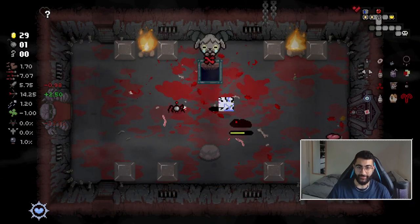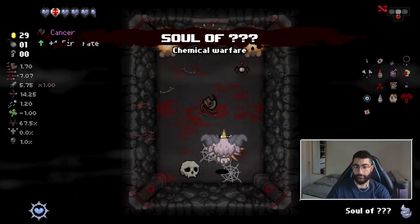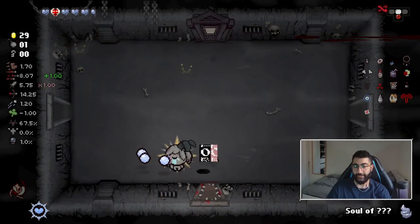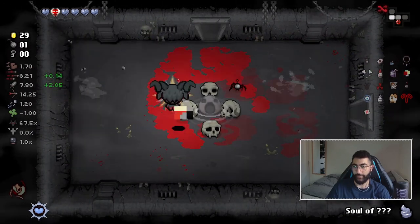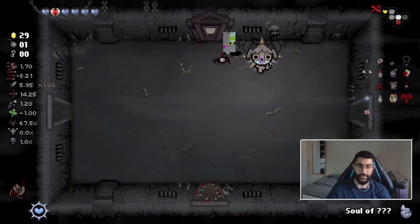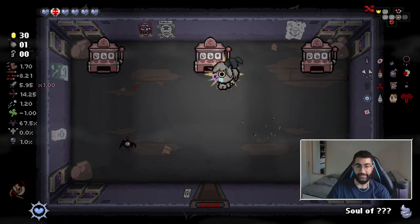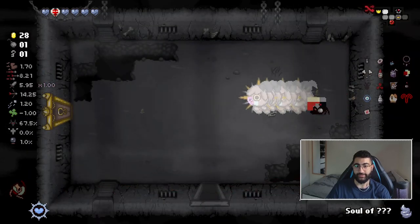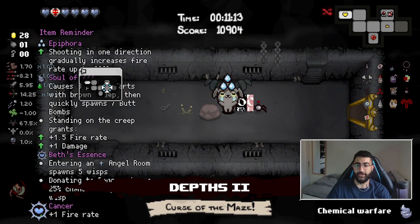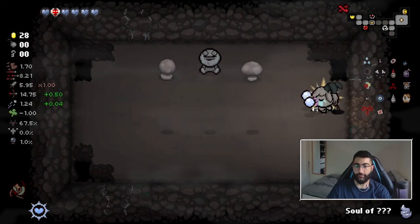This is a cool sprite by the way. We get a shitty item next floor - good to know. Oh, Cancer - that is massive! 80 right casual and we don't have many regular tear ups, only one. I feel like the entire point of the character is just to do contact damage, but I'm so freaking strong that even tear-wise I'm pretty good.